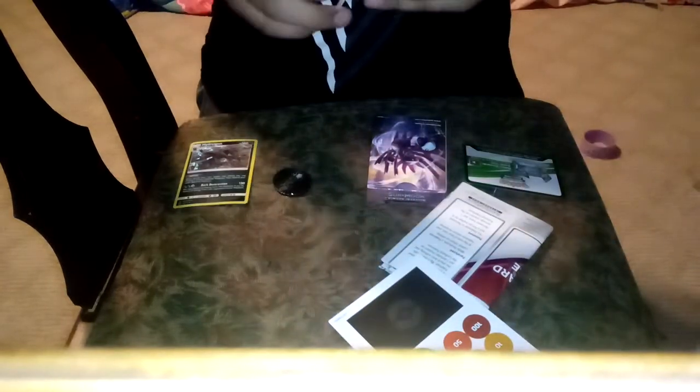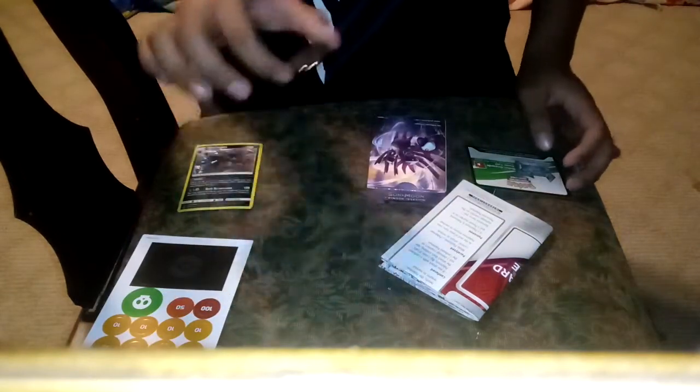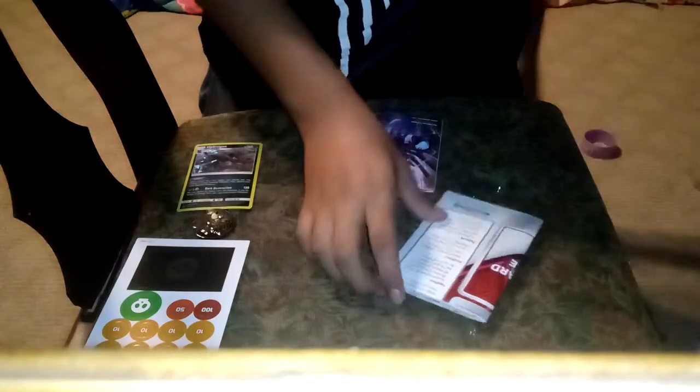This first card is a bit bent, which really sucks, but at least it's a holo card — it's shiny and cool. There's also what looks like a manual — it's a guide to get into the Pokémon TCG online game, and it shows all the cards in the Sun and Moon Crimson Invasion series. And here's a code card to redeem online.